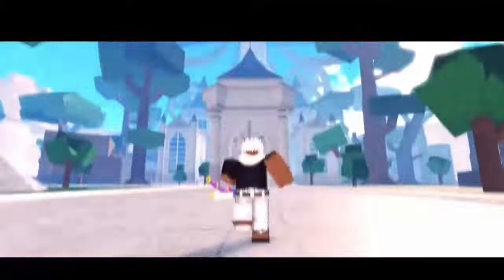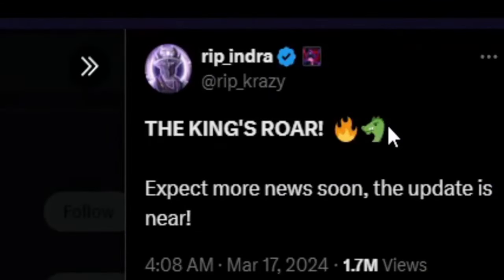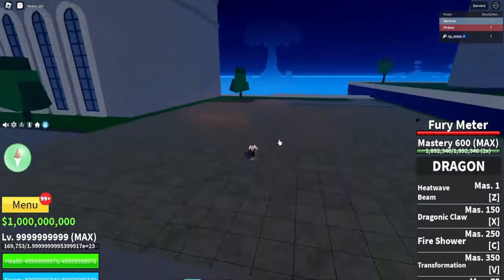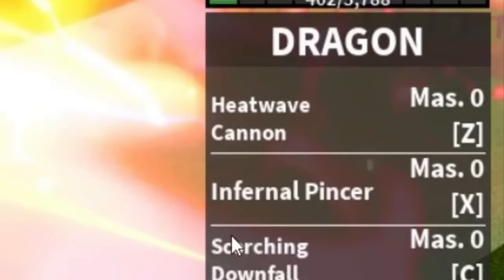In today's video I'll be checking out all the previous leaks plus the new leak. Rip Indra posted this a couple months ago saying 'expect more news soon.' As you can see in this image, this is probably part of the dragon rework — it's got a little dragon icon in the top right. This move looks like a revamped, better version of the fire shower. The move list includes Heat Wave Cannon, Infernal Pincer, and Scorching Down.